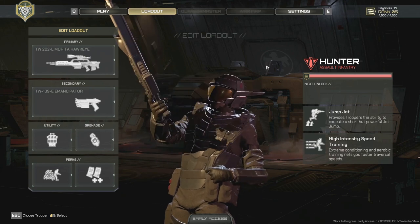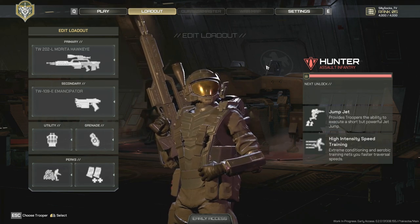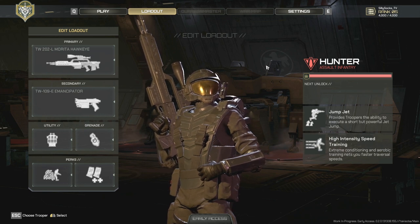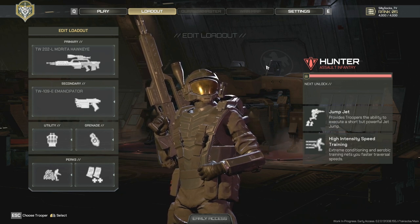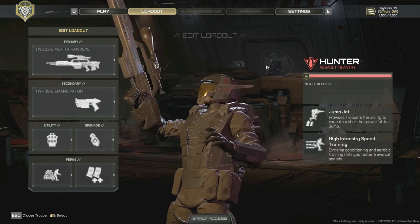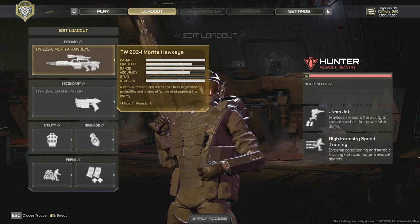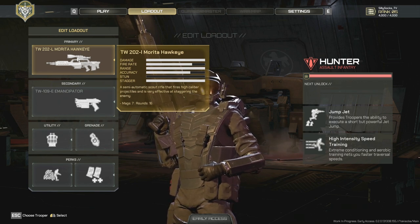I use the hunter to hunt down patrols in the ARC defense missions. Given their jump jet and extra mobility, I think it's the ideal class for that purpose alone. A team of three or four can take down any patrol in under a minute and keep the infestation level low. The other teams can then defend the base and not have to worry about plasmas or tigers popping up everywhere. Mainly, I use the Morita Hawkeye — it's perfect for patrols. You can get on top of a building or a cliff and shoot the little baby bugs. You have to kill 40 on each patrol, and this allows you to do that with precision.